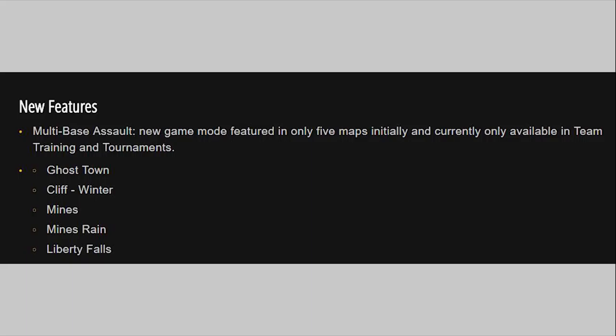We also have a new game mode only available in team training and tournaments — one the competitive guys have wanted for a long time. It's something they have on PC: the multi-cap assault, multi-base assault. This is available on Ghost Town, on Cliff Winter, on Mines, Mines Rain, and Liberty Falls. It's going to be interesting to see how the competitive scene utilizes those.